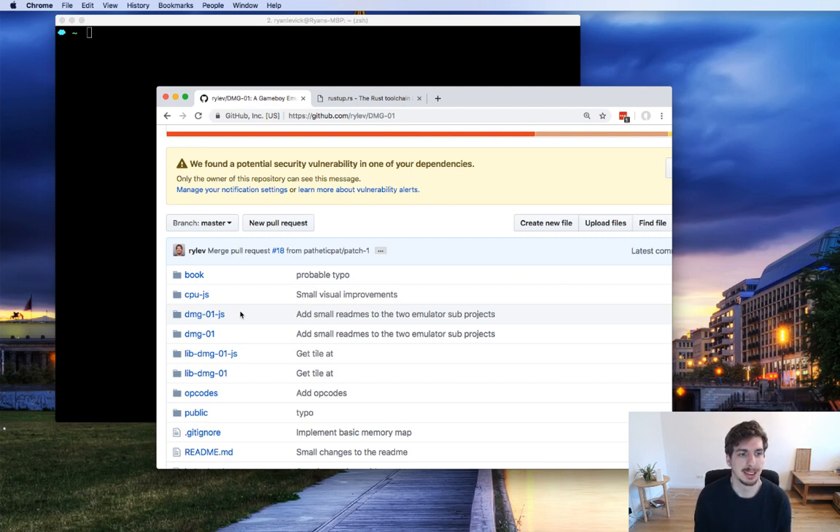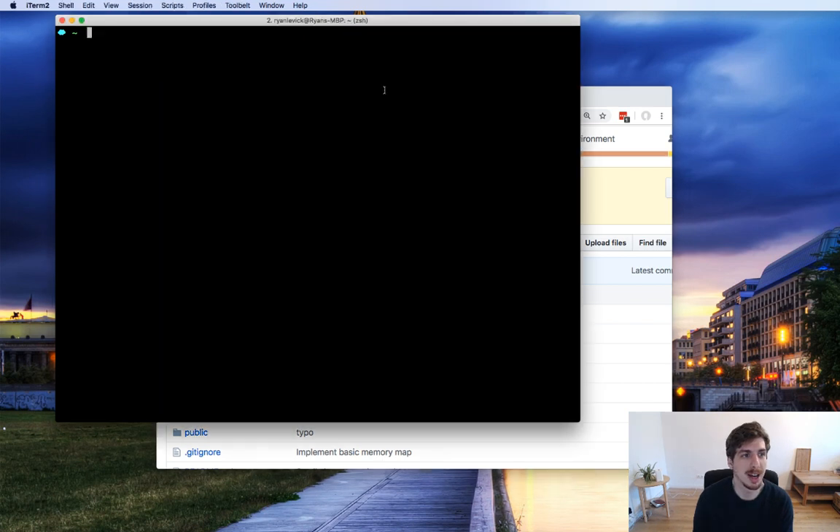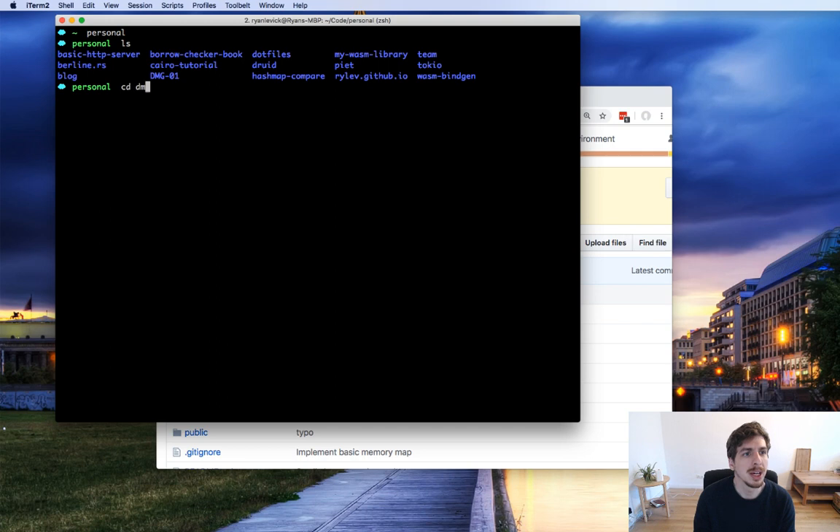If anyone's curious why it's called dmg01 — that was the working code name for the Game Boy when it was in development. I think it stands for Dot Matrix Game because the screen is a dot matrix grid of pixels. I couldn't think of a better name so that's it. Let me know if you have any questions and then we're going to dive into the code.